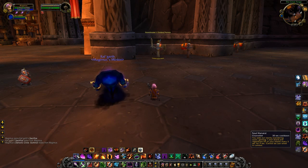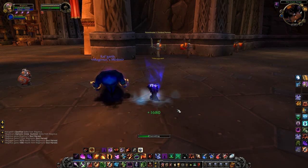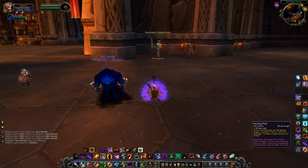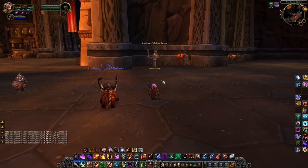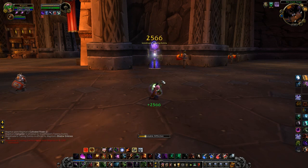The last spell we're going to talk about is Soul Harvest. Soul Harvest is the only way to get your soul shards back. It has a 30 second cooldown and gives you 1 soul shard and 5% health back every 3 seconds for a total of 9 seconds. It cannot be cast in combat and is a channeled spell. Just remember that any previous spell that used soul shards now does not cost soul shards, because Soul Burn is the only thing that does. However, I do believe it is a bug in the beta right now that makes Enslave Demon use soul shards.